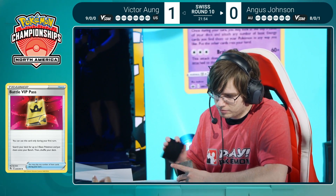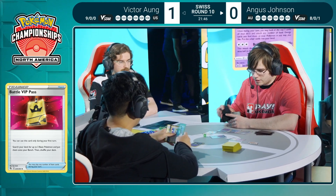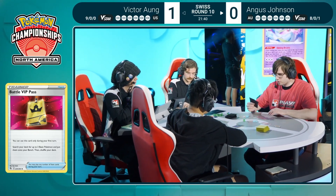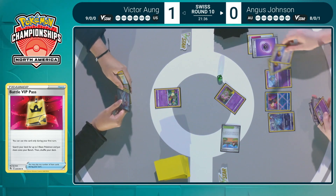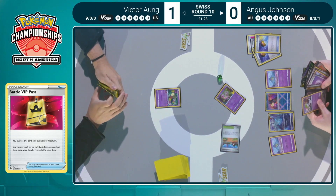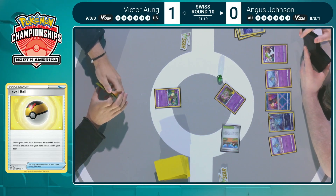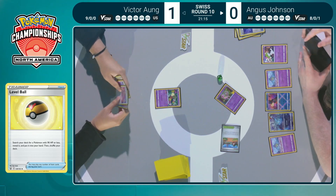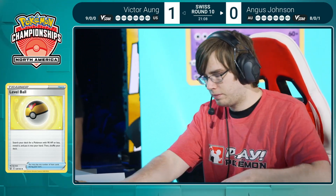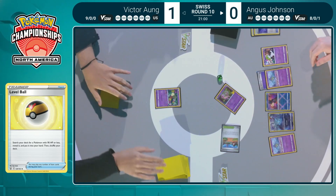A match win is three points, a loss is zero, but a tie is one — the only thing you have to worry about is too many ties not giving you enough points to make top eight. Both these players are at the top of the seeding in a good position to make a deep run in day two. Double Level Ball here — great to get set up, but you're going to miss those when trying to find Curlia. Setting up your Ralts is better than not, so Angus is off to a much stronger start with Manaphy protection already in place.